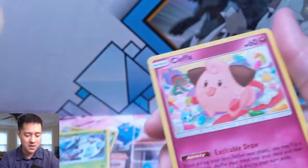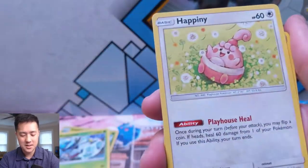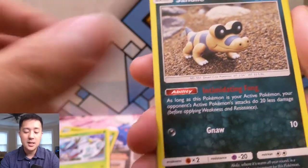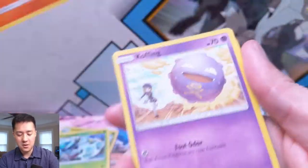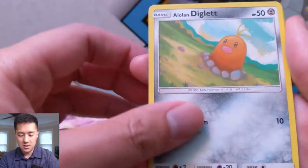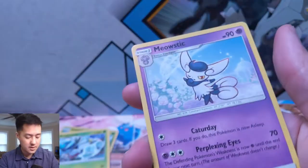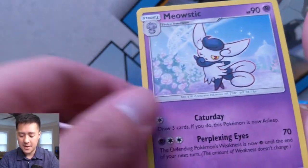We have a Hoopa, Dust Island — oh, that's what that card is for the Muk deck. Koffing, Alolan Diglett, Zubat, Gastly for the reverse, and then a Meowstic. Don't think this thing is anything special.